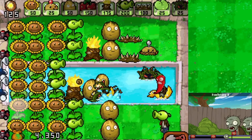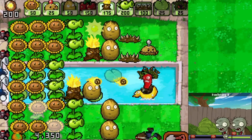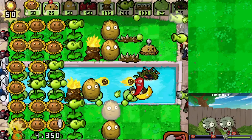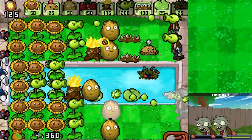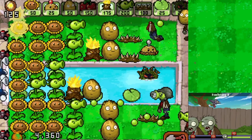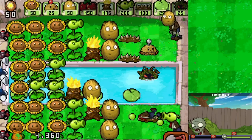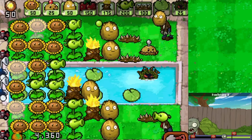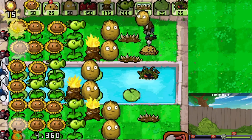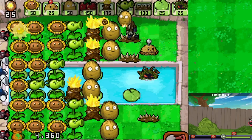This is getting pretty crazy but I think we can keep up. I can use the Tangle Kelp and it might be worth the Jalapeno for what's coming. I don't know if I should Cherry Bomb or let it explode the lane - a disaster if it reaches a plant. This guy's a bit scary - this is where we need Torchwood on every lane now. There we go - one on every single lane. Get a little more sun and we can get a Torchwood on the top too.